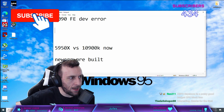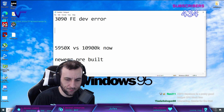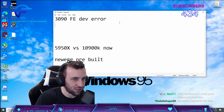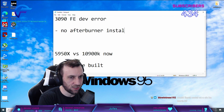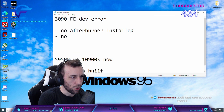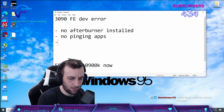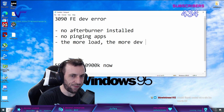I've had a lot of consults lately with 3090 Founders Editions. No Afterburner installed, no pinging apps. And the more load, the more dev error.